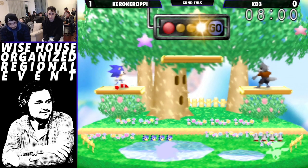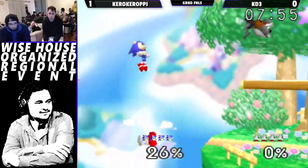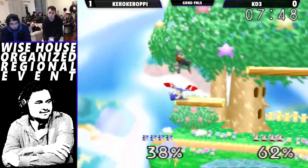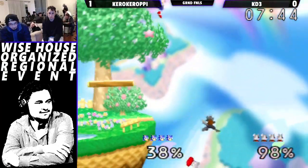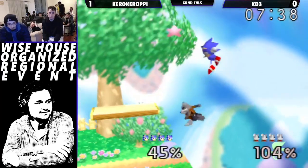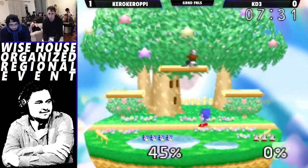Wolf has also been really hard for Sonic, so KD3 is doing really well. KD3 electing to grab there instead of shine. It's hard because Sonic is so fast and Wolf is very slow. He tries to get him with the shine right there — he could have gotten the up smash probably and killed him. Oh, he grabs him somehow — pretty wild.